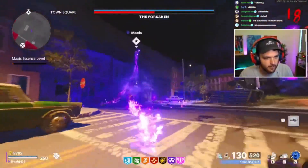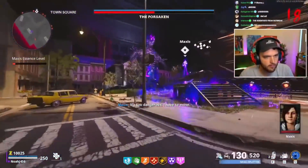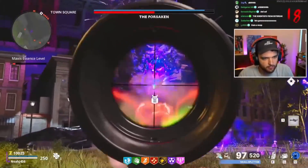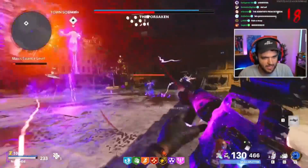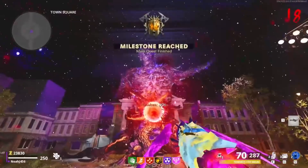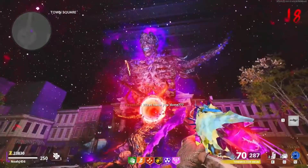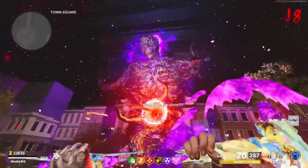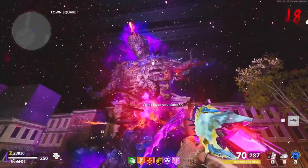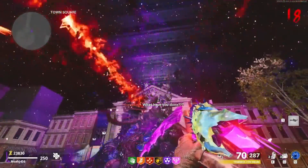Ladies and gentlemen, boys and girls, welcome everybody to the Forsaken Easter Egg Guide. This is a super easy and straightforward guide containing only the necessary information you need to actually beat the Easter Egg. It is super fun, it is a super short egg, and the boss fight is absolutely incredible. I will include at the very top of the description and also in a pinned comment if anything changes, whether it's patching things or anything gets changed up in the Easter Egg. Any additional information will be down there, so if you're having any trouble, check that before the video starts. Go ahead and hit that like button, and let's get into the very first step.